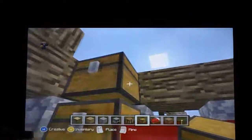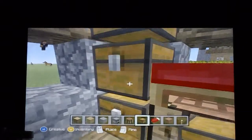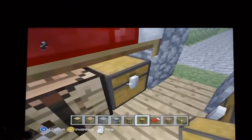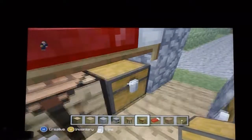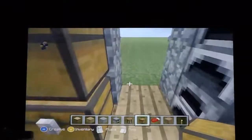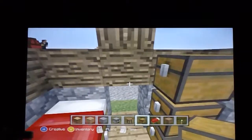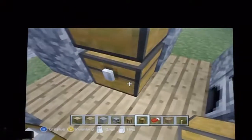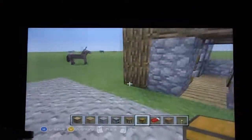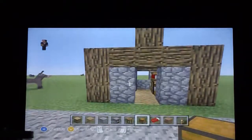I use these for regular storage - this chest for armor, this one for tools, this one for miscellaneous. The chest under my bed I use for specials like diamonds. This area I use for food. You'll see why I chose this specific spot for certain things in just a minute - it'll all make sense.